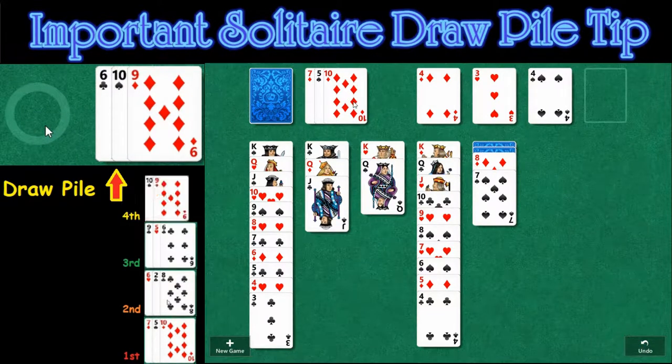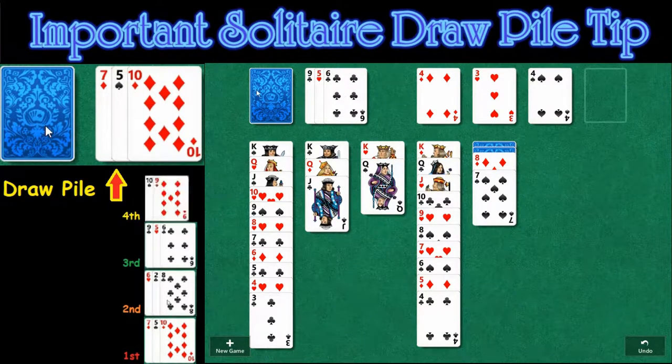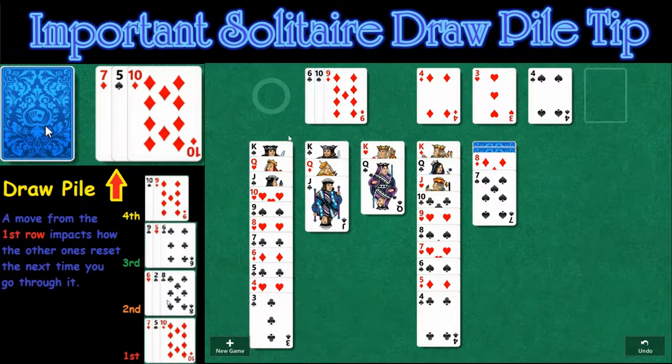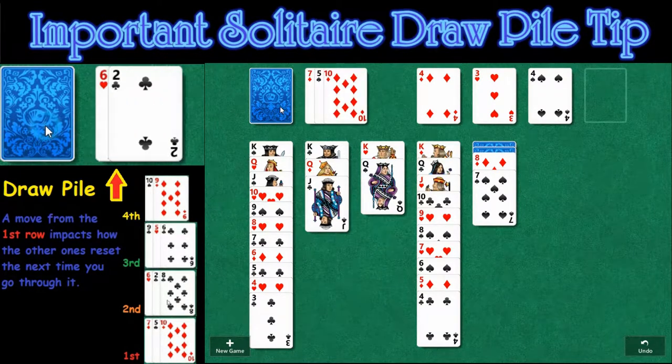So you see this 10 of diamonds right here — this card's not playable, this card's not playable, this card's not playable. What do we do? Let's go back to the start here.